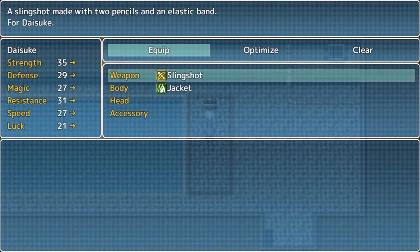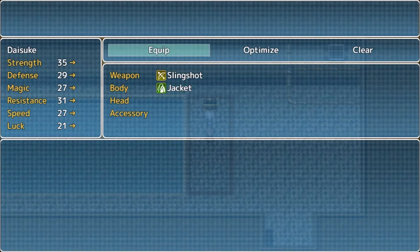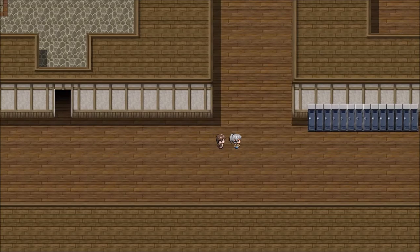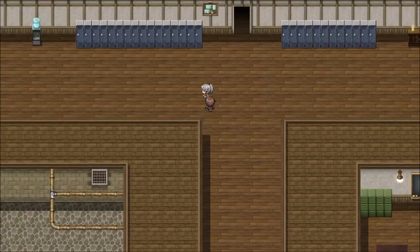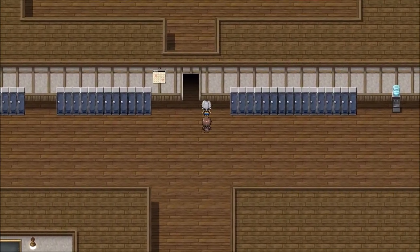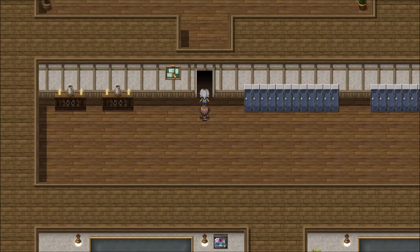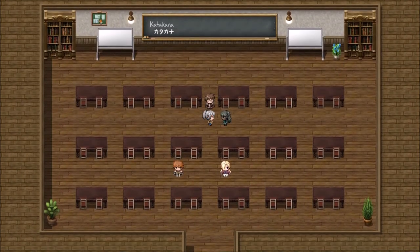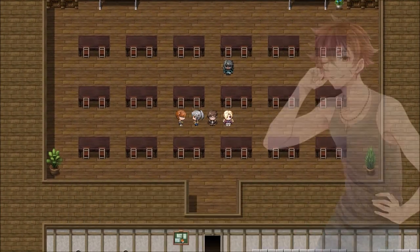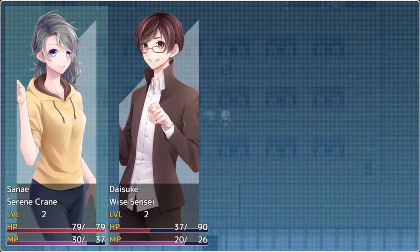High school uniform - classic track suit for easy movement, gives plus speed and defense. Apparently you have a slingshot made with two pencils and an elastic band. A nice jacket with warm lining. Alright.